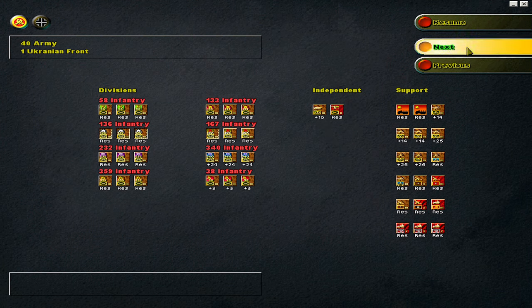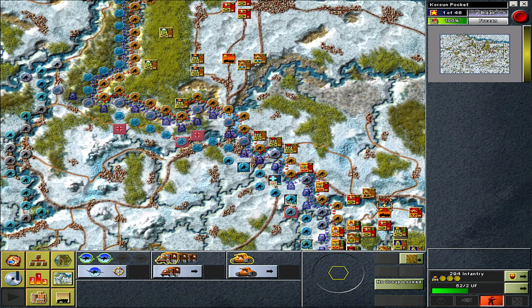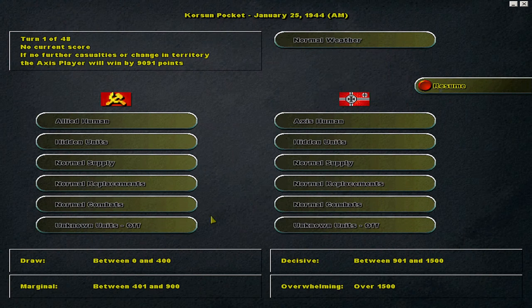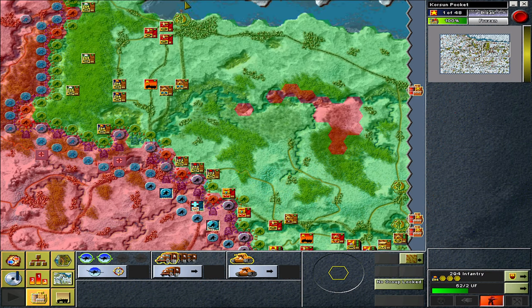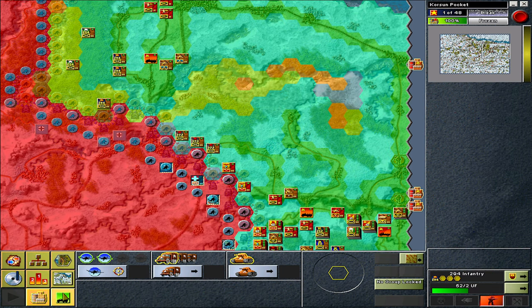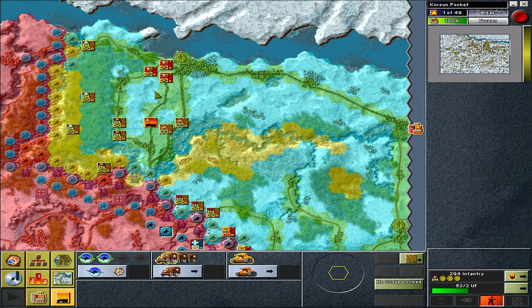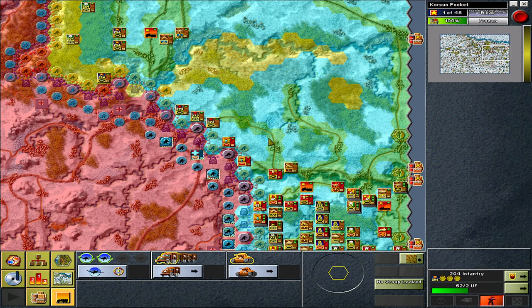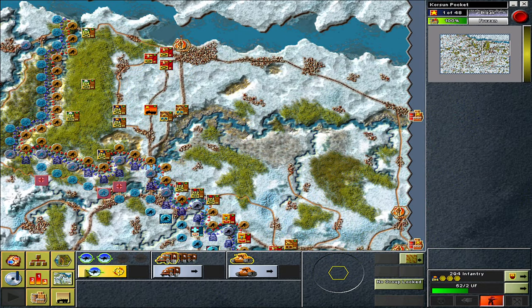There are OOB screens for the different armies belonging to the different fronts. For the Germans, there is also higher command. You have rules and scoring, and a supply screen. Supply is depicted here with supply routes — you want to keep those open, as cutting them is crucial. There's a supply flow screen and an entire distribution of supply along the front line. You can also have supply assets which you can move.